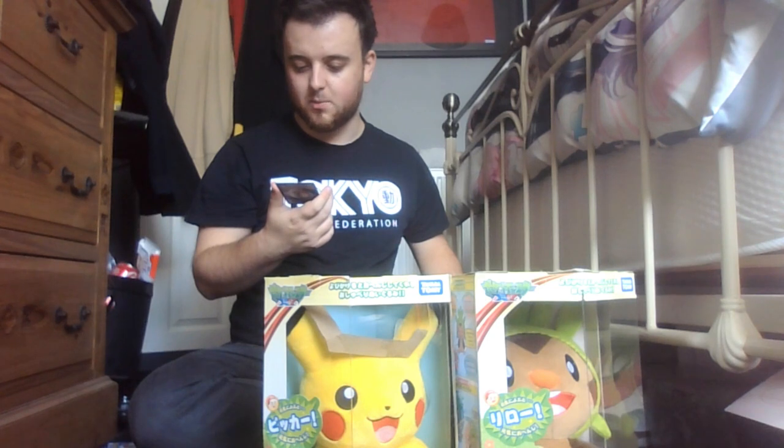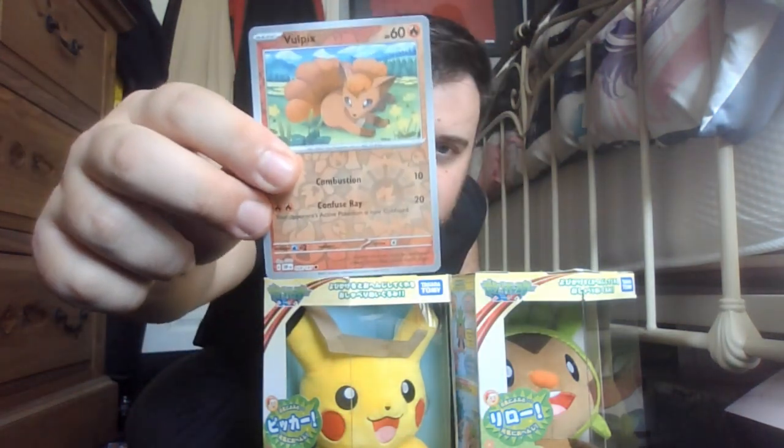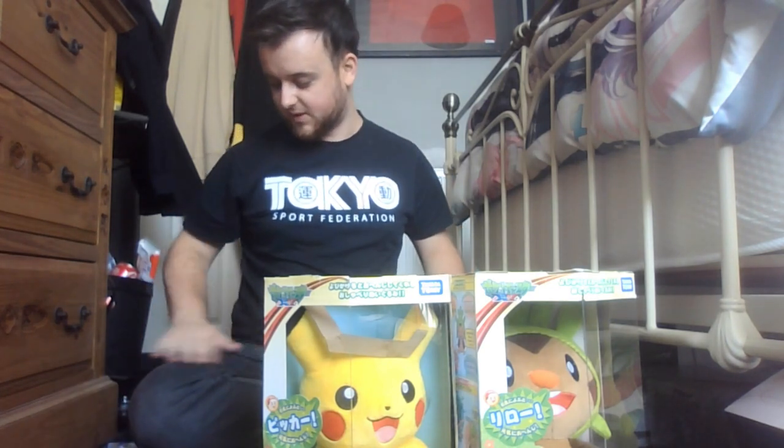Another Vulpix — this one's kind of shiny and holographic as well. Its attacks are Combustion and Confusory. The entry reads: 'As each tail grows, its fur becomes more lustrous. When held, it feels slightly warm.' Considering Vulpix is a fox, it gives you very much house-cat vibes when it describes it like that. I love the little shiny flame decal — looking at the recording it looks visible, so you should be able to see it as well. I think it looks amazing.